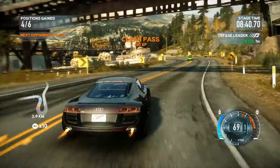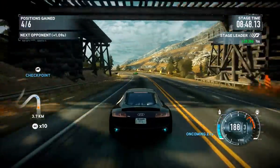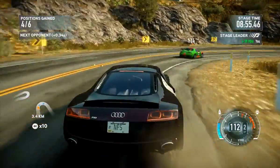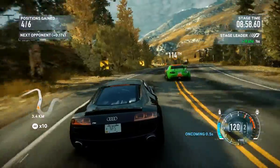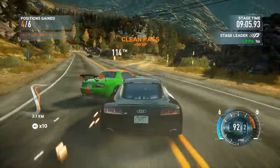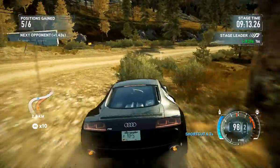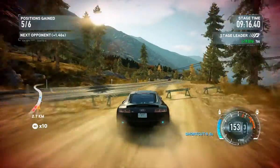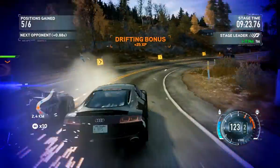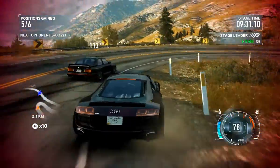A Nissan GTR cop car — impressive! How are the cops driving supercars?! They're gonna try and take me out — try and catch me first! Nice drifting, there we go. There's a shortcut — we can take it to avoid the cops, maybe unless they don't know about it. Oh my god, we lost some positions again. The cops are very, very persistent — look at that!